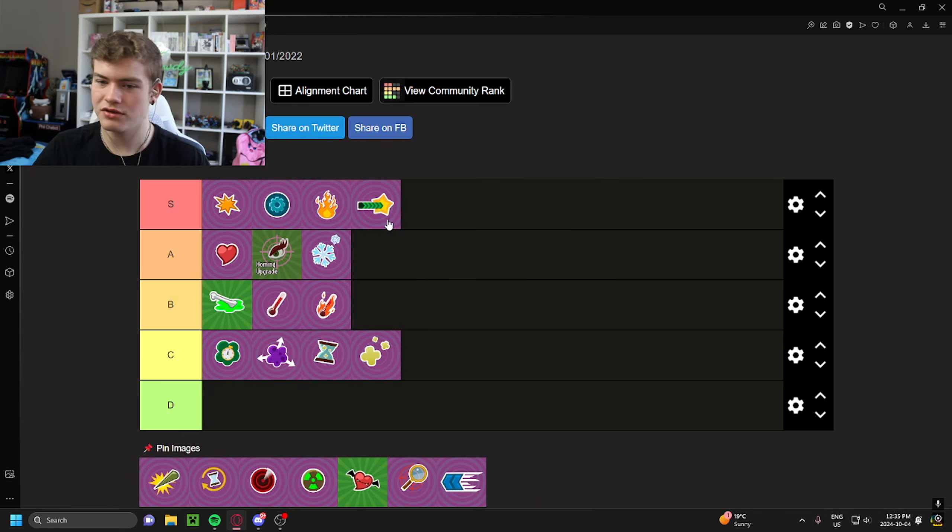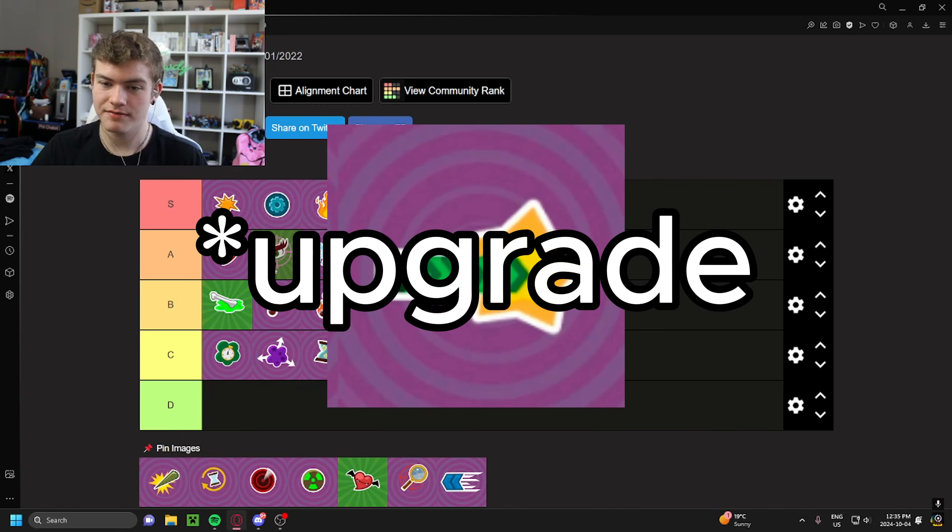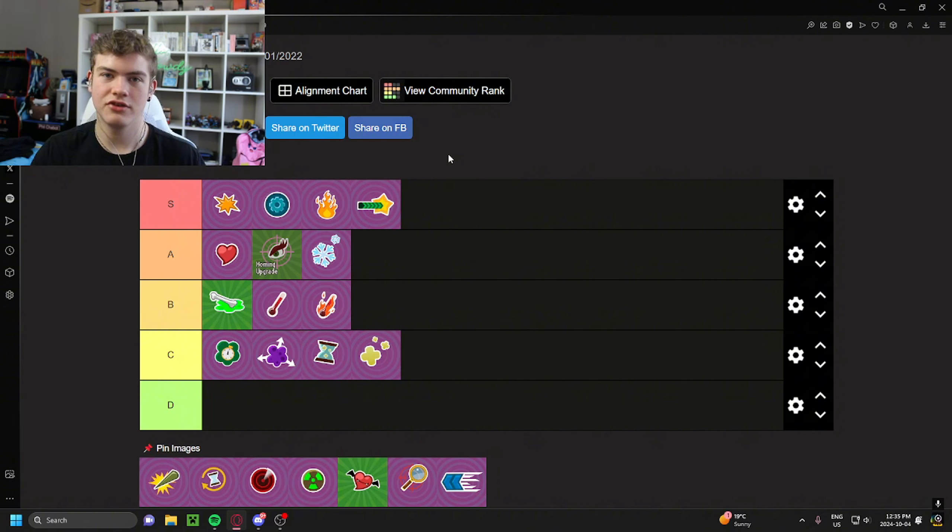Another S tier upgrade is the legendary meter upgrade. There is no reason not to be using this on your legendary characters — if you're not using this, you are just throwing. This makes it so you get your legendary meter faster on legendary characters. What is there not to like about this upgrade? You simply get your legendary meter faster. There is no reason not to be using this upgrade. Easy, just brain-dead — slapping it in S tier, let's move on.